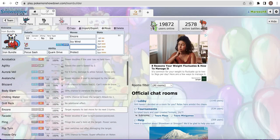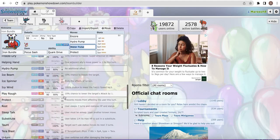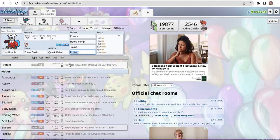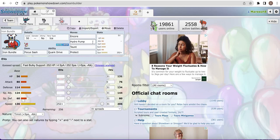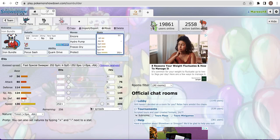Some people don't like missing Hydro Pump and prefer Water Pulse for extra reliability. Another move it can use is Taunt, which can stop Amoonguss from putting you to sleep, and it can also be very good against Trick Room teams since Furigraf has been popping up everywhere. It also has a very good speed stat, so you'll want to run max speed so you can outspeed Fluttermane by one speed point. Iron Bundle can also be very good against Arcanine, which is very prevalent in the meta. Using Hydro Pump and Freeze-Dry against things like Gastrodon or Amoonguss can be very, very good.